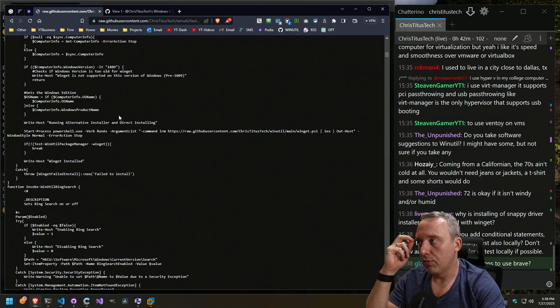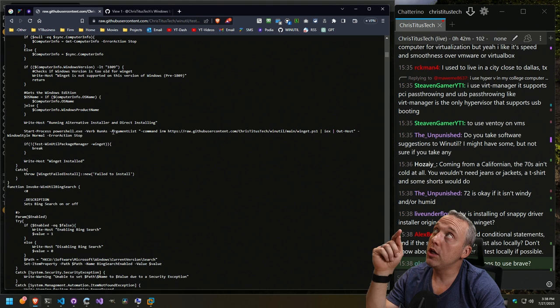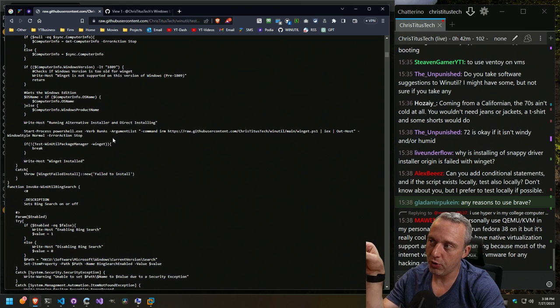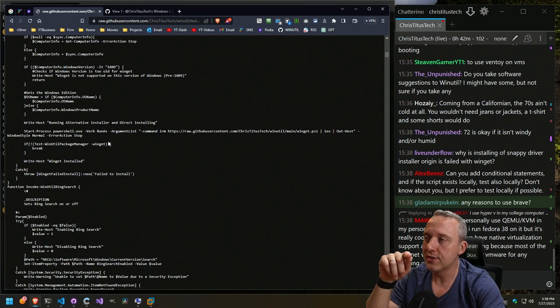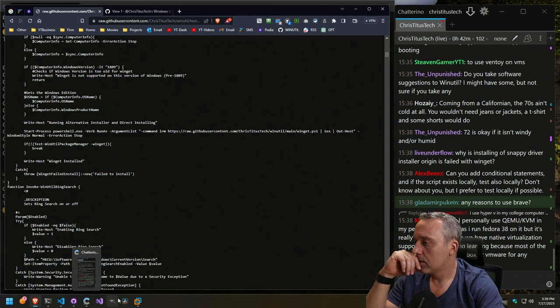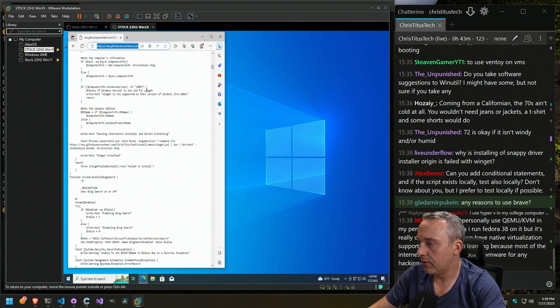Test locally — that's a good point, Alex. We could do a curl: if it doesn't exist locally in the temp directory, go ahead and curl it. And then if it does, the big thing is if it updates, how do I know the local copy isn't an older version? Installing WinGet is going to be a little tricky in that regard. That took forever to update the raw file.